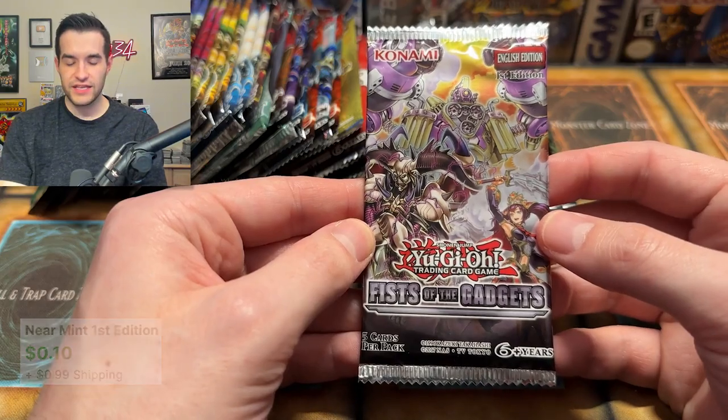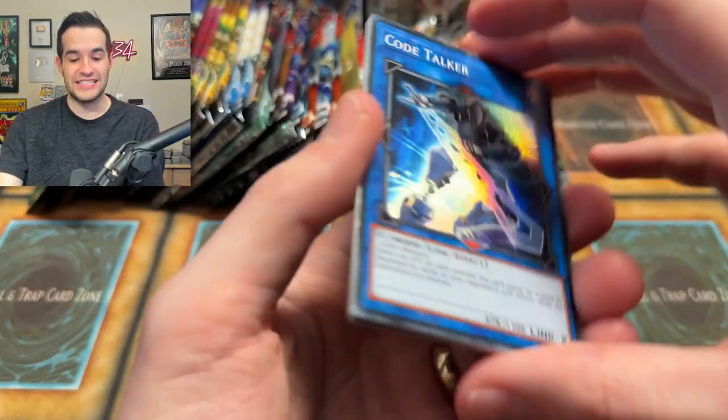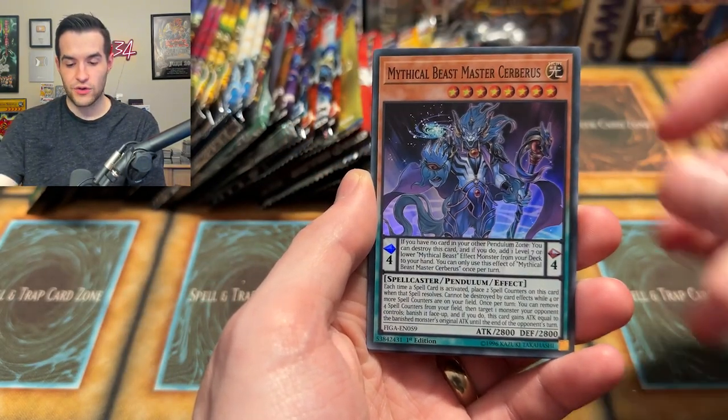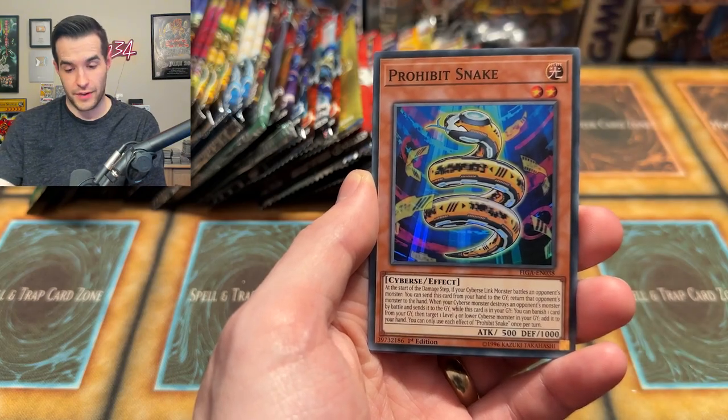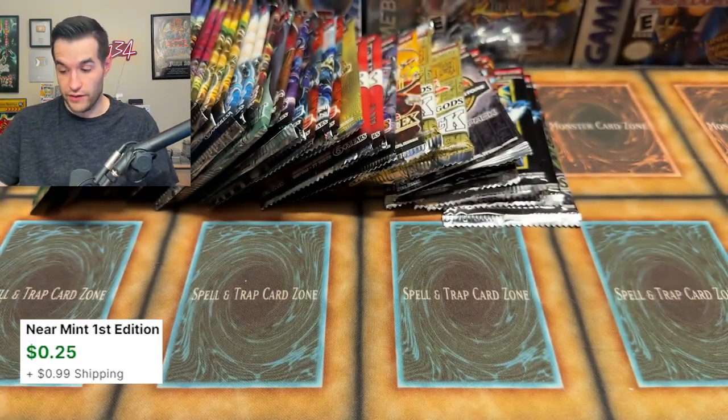The Ultimate Pack — Fist of the Gadgets! It's one of the greatest packs ever. Let's see if we can get something crazy. Code Talker again, a Morphage, the Mystical Beast Master Cerberus — actually not a bad card — Brim and Snake, and Ultimate Fire Formation Sinto. Wow, that was a really good pack! I'm glad I put this one in here — very solid.